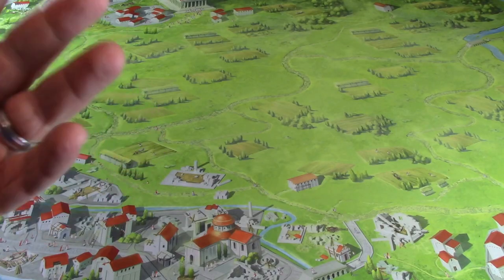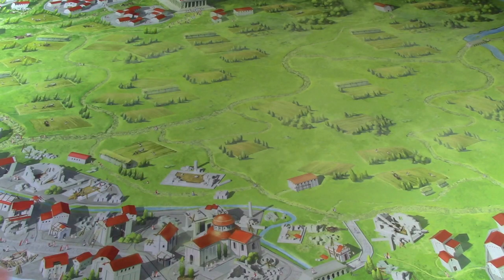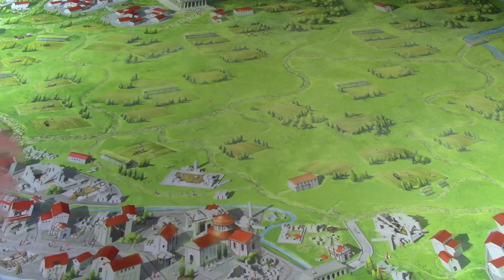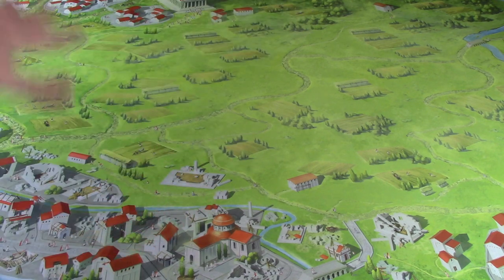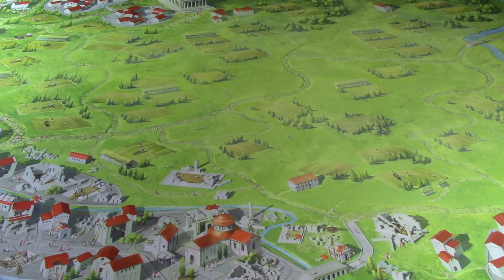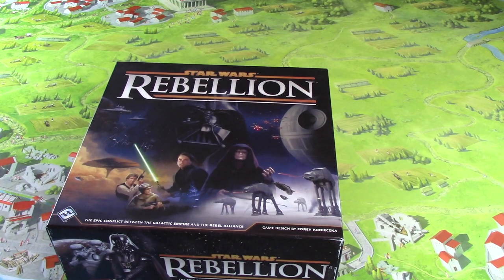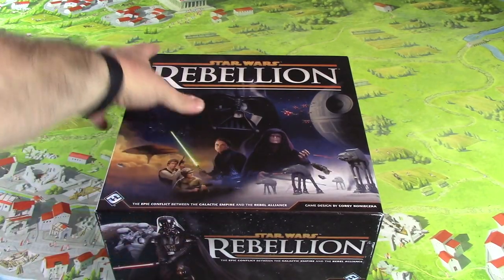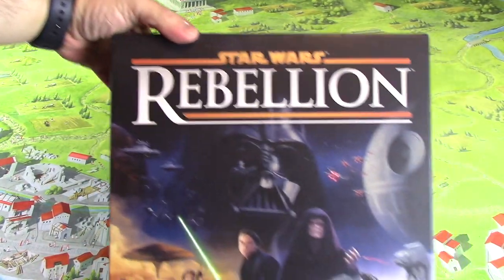One of my favorite parts of owning this game topper and all these different themed mats is the fact that I can now play games themed to the surrounding area of the map — I can actually immerse myself deeper. For example, the Roman mat: because there was a Roman Empire, we can play things like Star Wars Rebellion, because you've got the empire in there and that works. There's Darth Vader. It's Star Wars, y'all — that means it goes with anything.